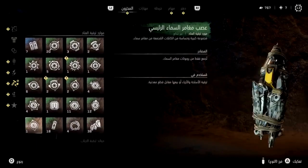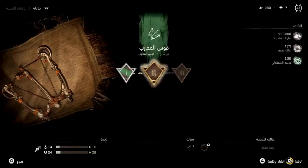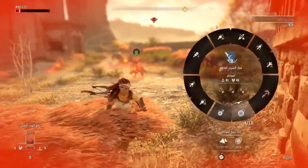First up, when can we expect the DLC to drop? Burning Shores will officially be released on April 19th, 2023, exclusively for the PS5. The game's pre-order page lists the release time based on region, with the PDT region getting the game on April 18th, 2023, at 9pm.